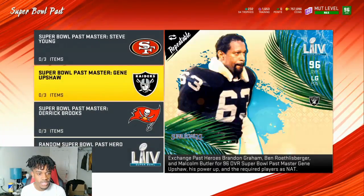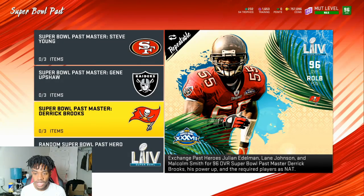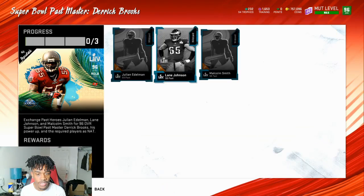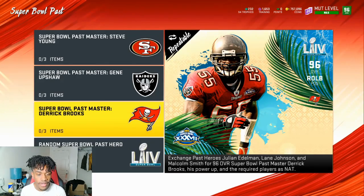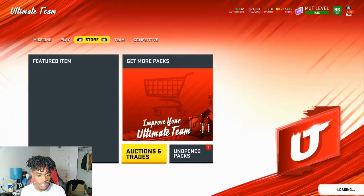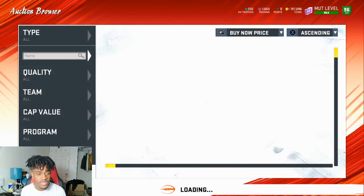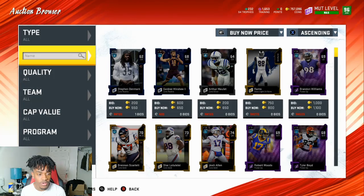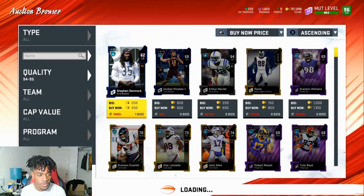Getting to the sets — EA did drop another part to this. We got a 96 overall Derek Brooks as a Super Bowl pass master. The cards that go into it are Julian Edelman, Lane Johnson, and Malcolm Smith. We're going to look at the auction block to see how much these cards are going for. The only really good one is Lane Johnson, so let's go check them out at 94 overall.